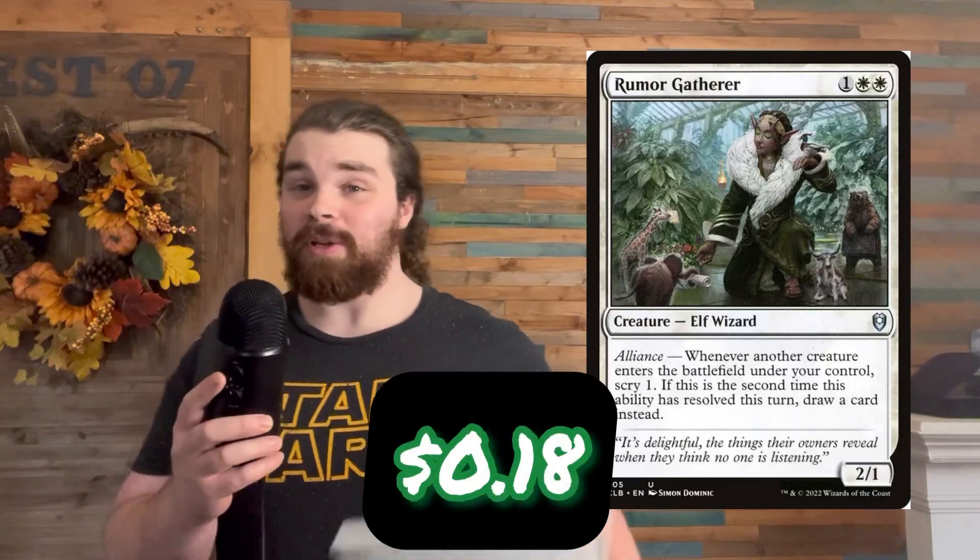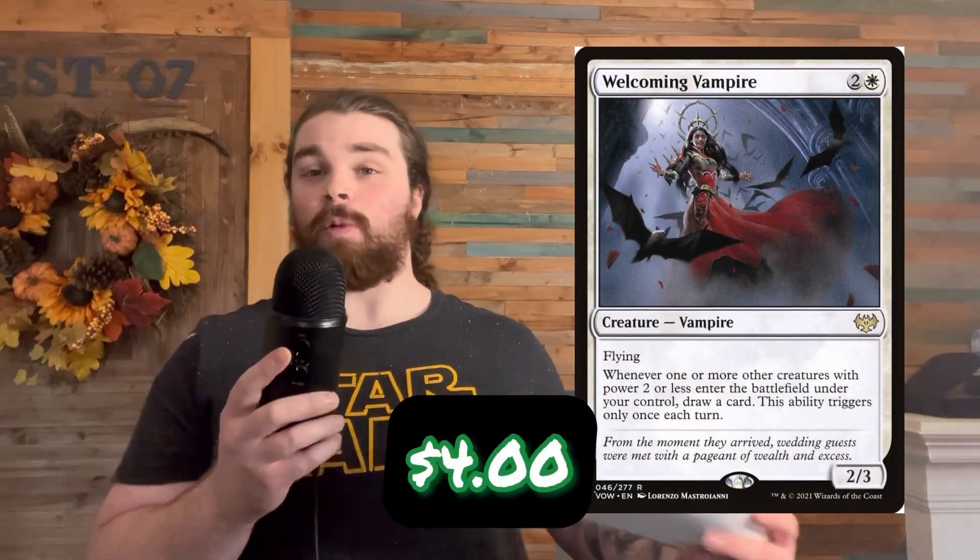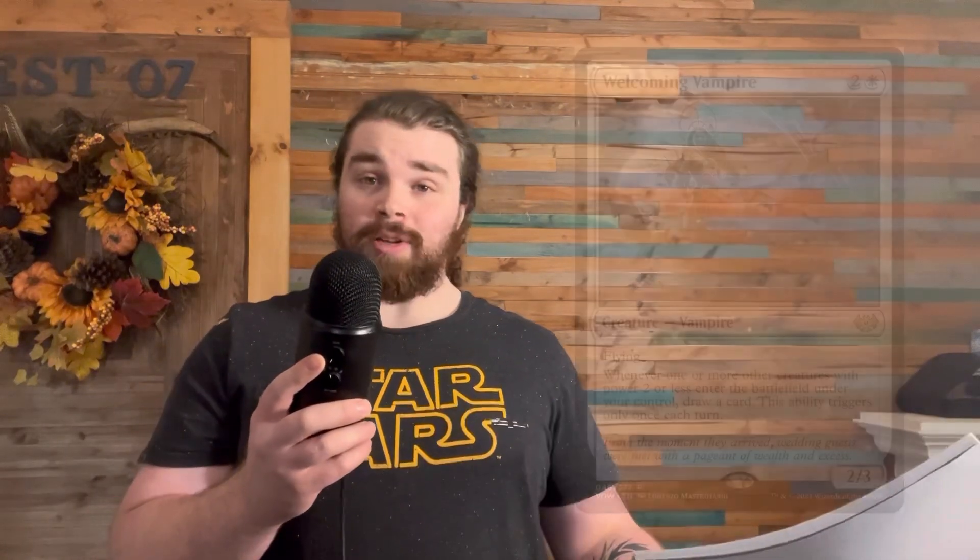Let's look at our first one. We have Rumor Gatherer. I love this card because a lot of cards cap off at one card per turn — the vampire lady caps off at one card per turn, Rumor Gatherer does as well — but you can scry as many times as you want. As long as you keep creating creatures, you can keep scrying. She's better than that vampire in every way, but for some reason she's like 20 cents and the other one's like five dollars. Makes no sense to me.